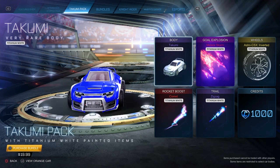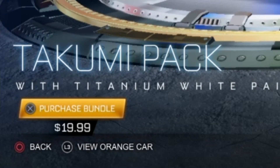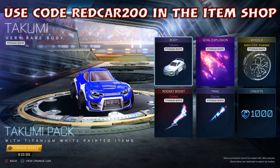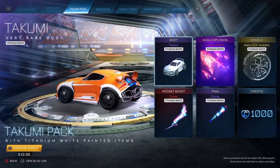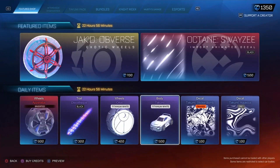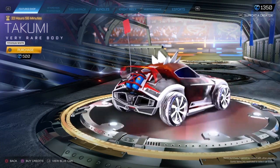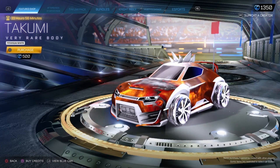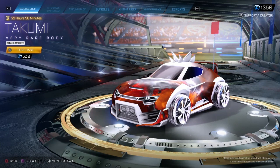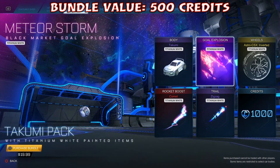The first thing you'll probably notice from the pack is the price — this one is $19.99, so almost $20. Keep that in mind when reviewing the pack. We got a Titanium White Takumi, exclusive to the item shop. You can't get any of these painted on the market. Right now it's available on the item shop for 500 credits. At $19.99, that's roughly 2,000 credits. This is also the first time it's ever been on the item shop.